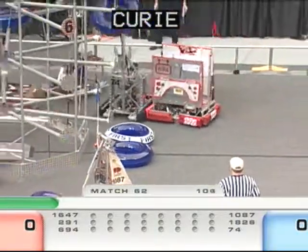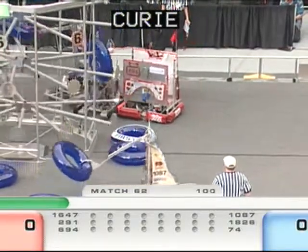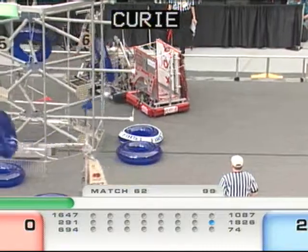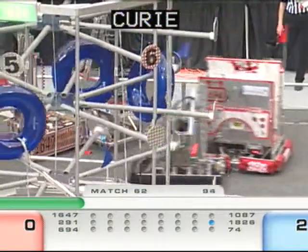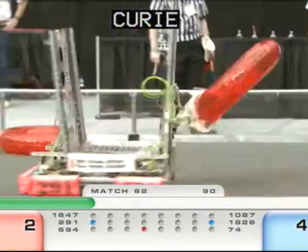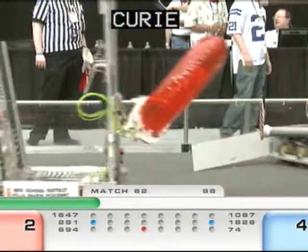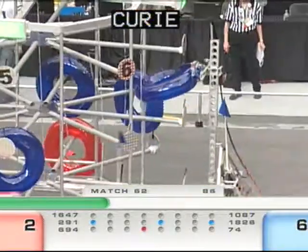Pushing and shoving going on at the rack, a lot of robots converging in one small space. 1826 taking the flag right off of 1647. We've got two blue ringers now, a third that have been scored — nicely done by the blue alliance, scoring very quickly. Red alliance as well scoring quickly.